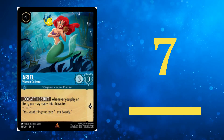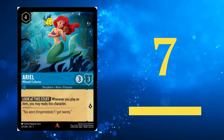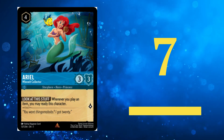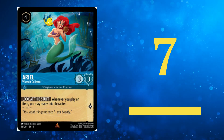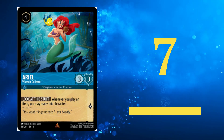Taking the 7th spot is Ariel, Hoarded Collector. With decent stats for a 4 cost card, Ariel's value will only increase over time as better items get printed. Plus, it can be comboed with other Sapphire cards related to items for added synergy.